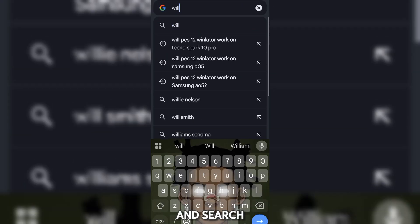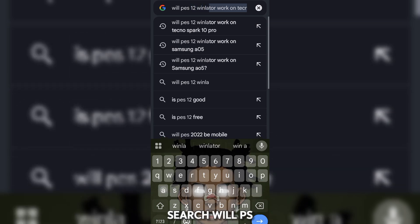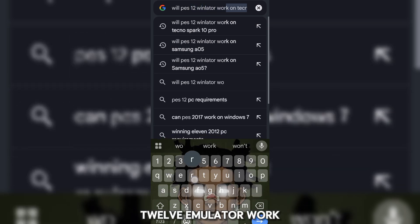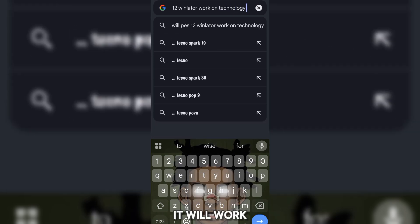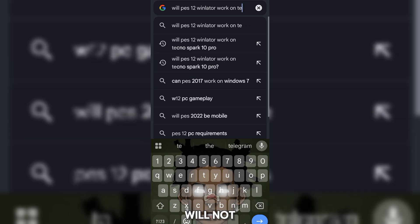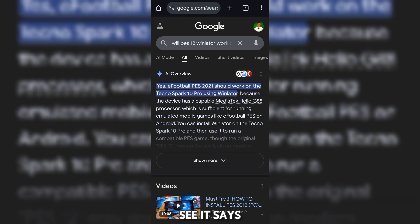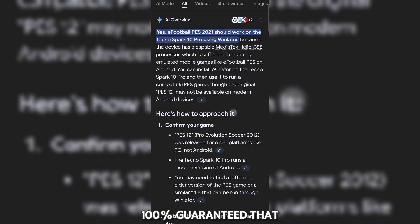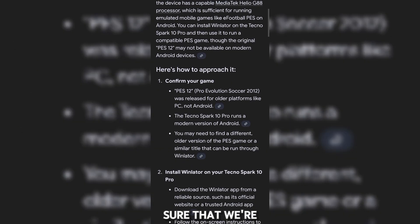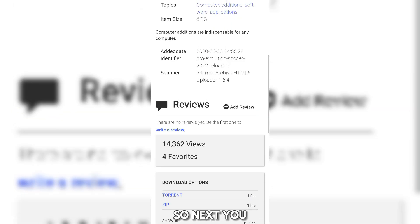The first thing you're going to do is go to Chrome and search whether PES 2012 on Winlator will work on your device. Search 'will Winlator work on' and make sure you write the name of your device, so the AI mode will tell you if it will work or not. We need to be sure if it will actually work on your device. As you can see, it says yes — it will work on my device. I use the Tecno Spark 10 Pro, but it's not a hundred percent guarantee that it's actually going to work well. This is just to make sure we're on the right path.